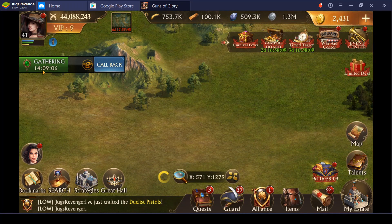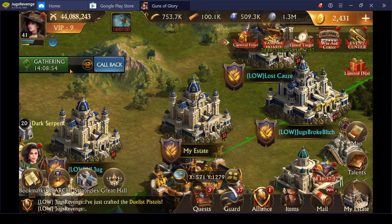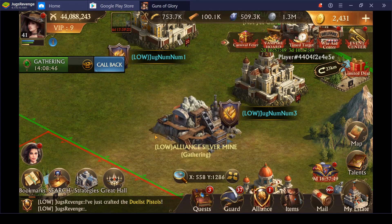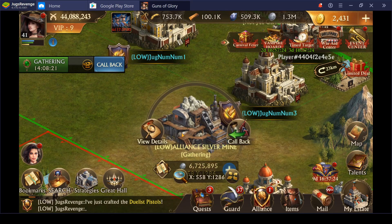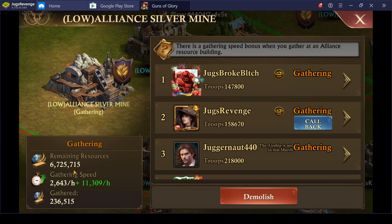Back outside the castle — I've got another 14 hours left for gathering. Since this is a farm I don't really care how long she's in there, but I want to get as many resources as I can. I'll click on the Alliance resource mine and go to details. You can see the gathering speed and the total amount gathered — about 236,000. This next trick is going to pull a huge chunk of those resources out.